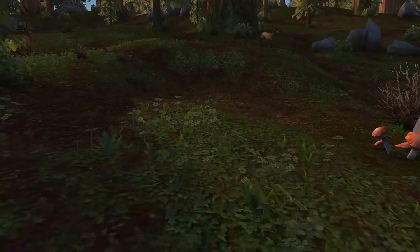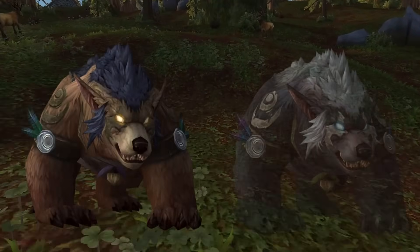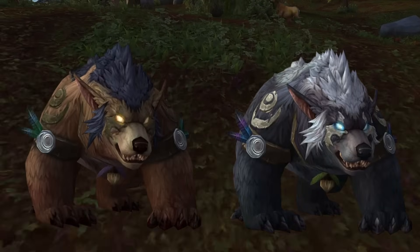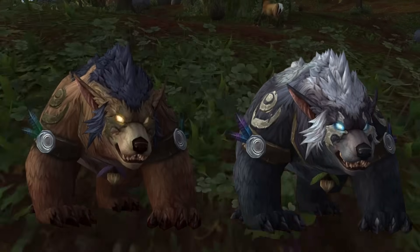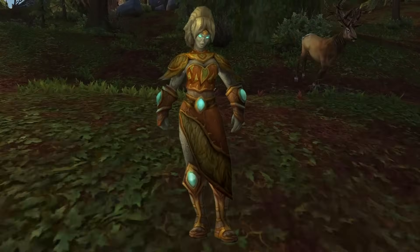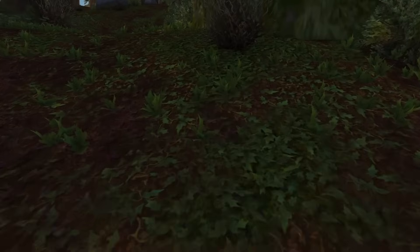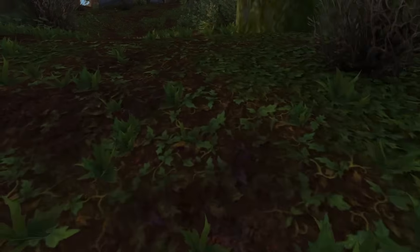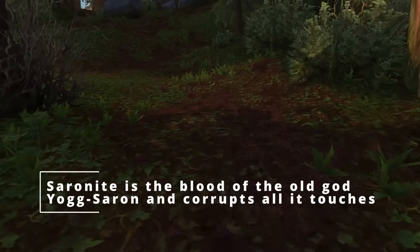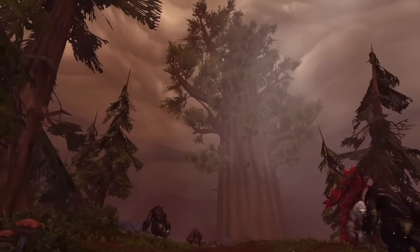In ancient times, the Grizzly Hills were the playful abode of two brothers, Ursoc and Ursol — mischievous bear cubs with insatiable curiosity. Despite venturing into the territories of larger predators, they stood together in the face of danger. Impressed by their unwavering bond, Keeper Freya transformed them into wild gods, imbuing them with nature's power. Fast forward 4,500 years before the First War, and Fandral Staghelm's bold act of planting Nordrassil branches over Saronite changed the fate of the Grizzly Hills. The towering Andrassil, or Crown of the Snow, was planted on a particularly large Saronite deposit.